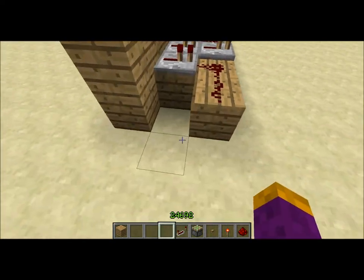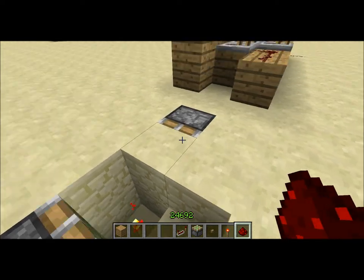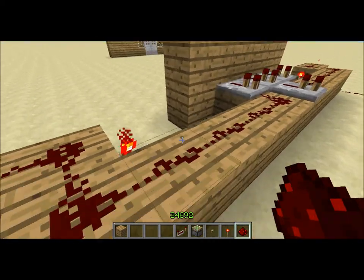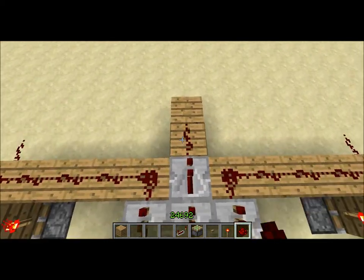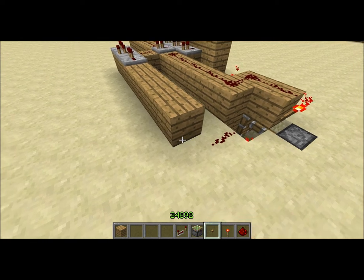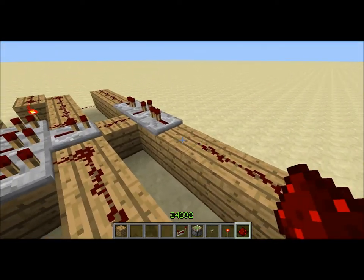Next, build the same exact thing over here — one, two, three. Once you have that, you have the other T flip-flop. This one you're just gonna want it to go forward a couple blocks, have a repeater, and you're gonna need blocks here and here with repeaters. Now you've got the two main piston components.